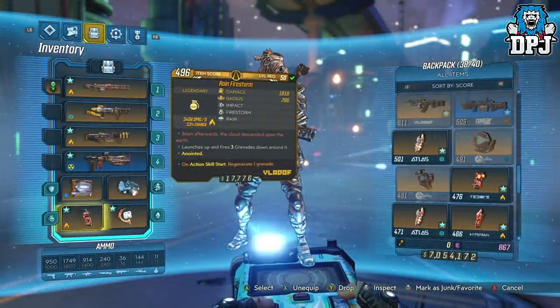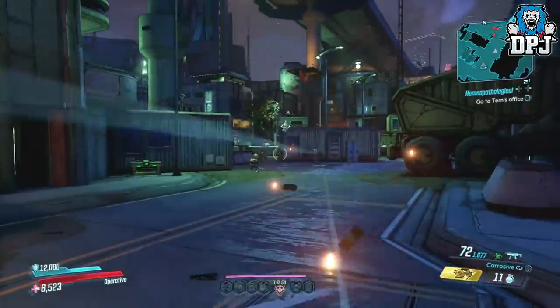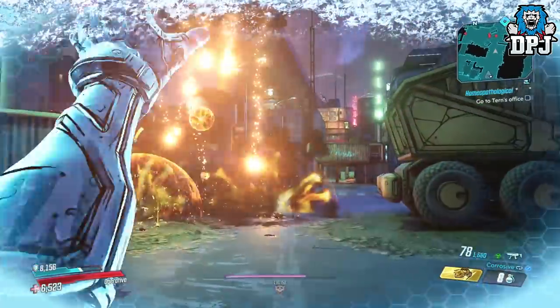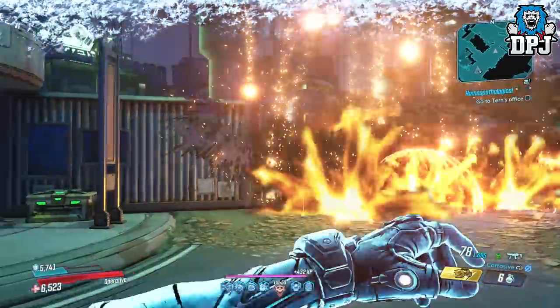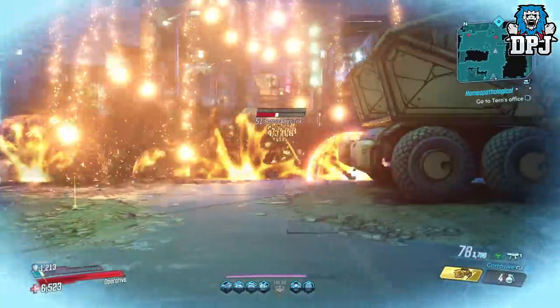Moving on from the basic grenades, we have the Rain Firestorm, seen on screen now. And man, this is just so fun to use — as you can see it destroys all under it. This Firestorm explodes on impact with the enemy, springs up into the air, can sting up to 3 targets, and then rains fire down upon them. Super fun grenade indeed, very OP as well.